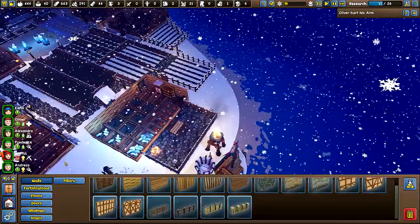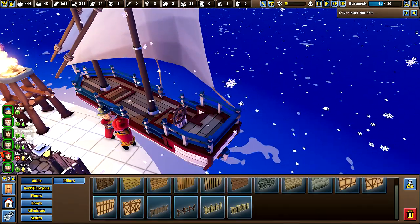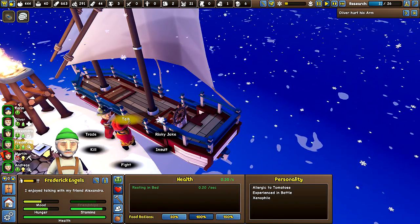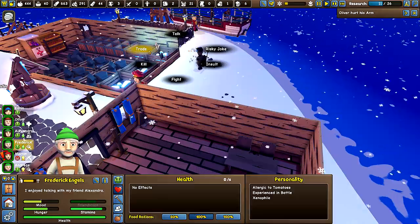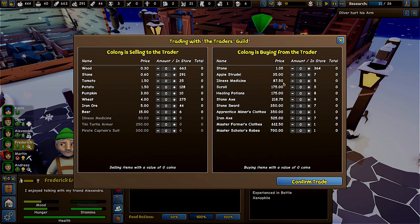Alright, so let's take a look at the trader. Let's see. Is anybody actually awake? No. Frederick. Sorry, but why don't you come out here? No. Well, I guess that gets him a little closer, doesn't it? So you have illness medicine. It's 87.50. Alright. Well, we'll figure out if we can get 88 coins. Without selling too much stuff. So what if we sell — can we do 200 wood? No, we need another 28.